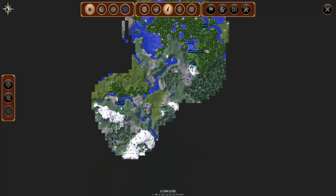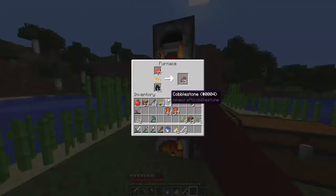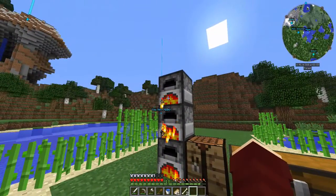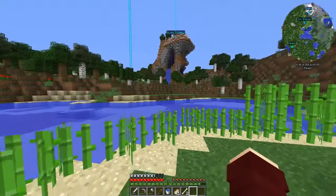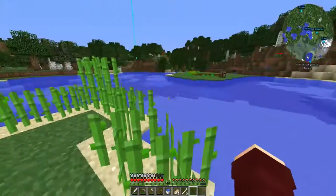I went to Cow Hill — there's a cow farm right there — and killed enough cows to get 64 plus 17 leather, and also killed some pigs. We've got food now so we don't have to worry. I plan on making a cow farm nearby, since that's one of the achievements: chicken farm, cow farm, pig farm, and sheep farm.